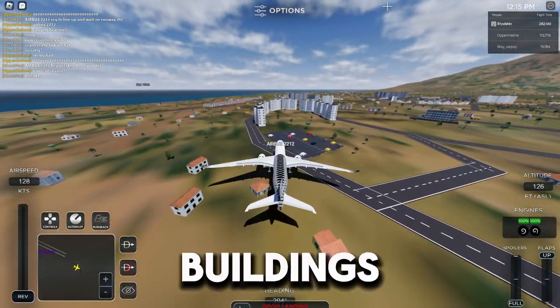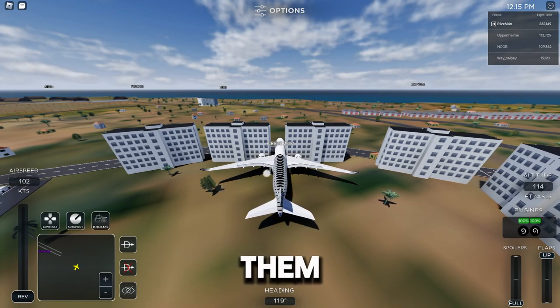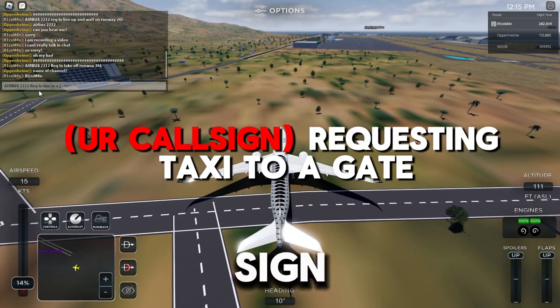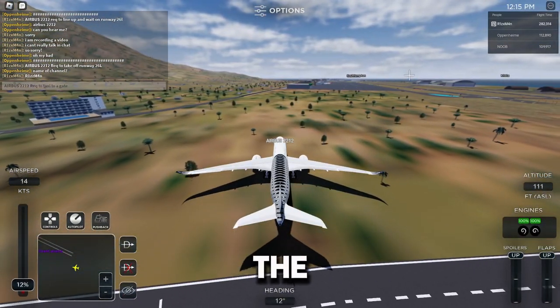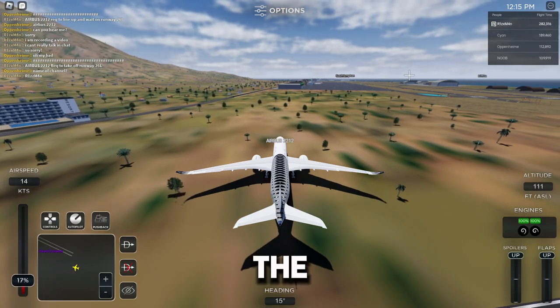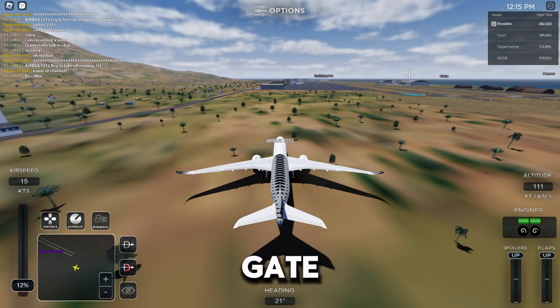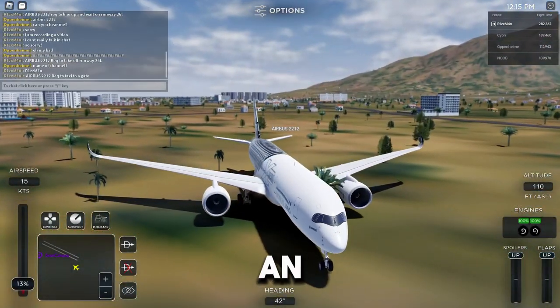Do not go toward the buildings - it's okay, we did not crash into them. At least we buttered. After landing, type your call sign and 'requesting to taxi to a gate.' The ATC will most likely say 'go to a gate of your choice,' or they might give you a specific gate. Now it's time to learn how to be an ATC.